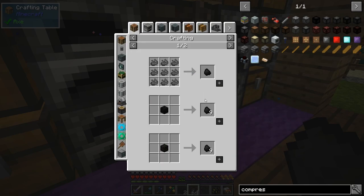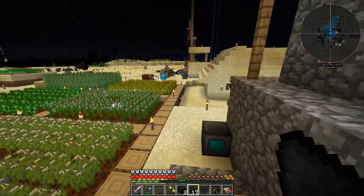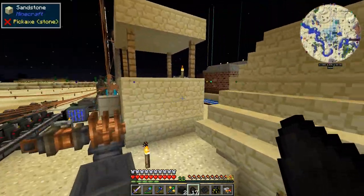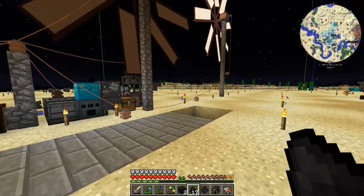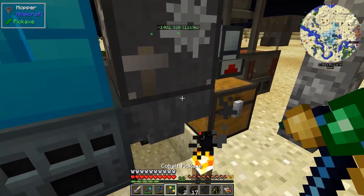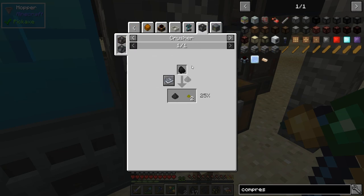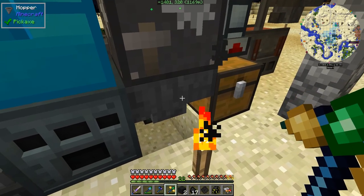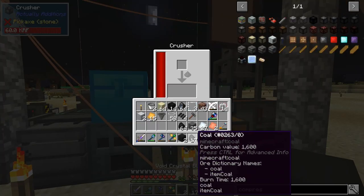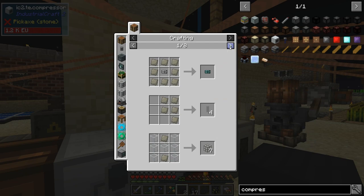I keep clicking the wrong keys. I need to crush this — I can crush it here and it even gives sulfur as a bonus. I'll place this in, it's going to work. This means we're going to be able to make an advanced machine, which is exactly what I want.